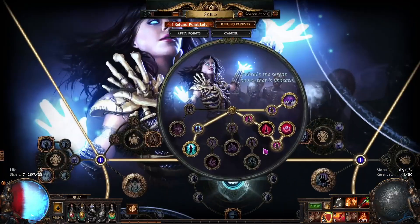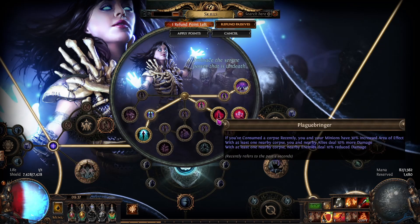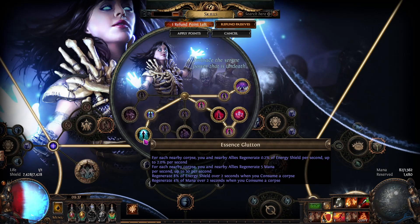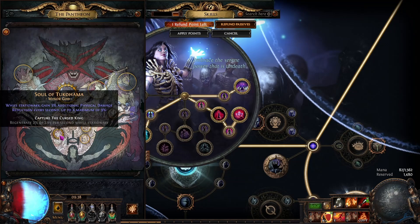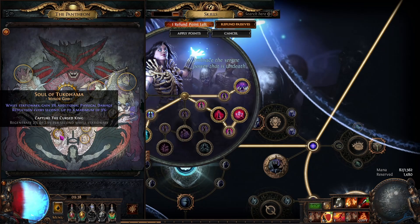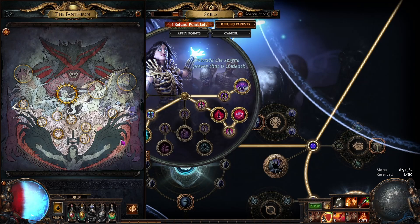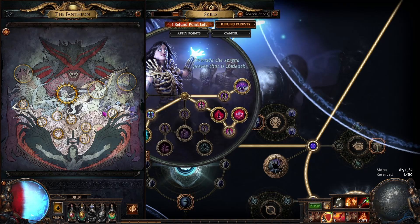The ascendancy order — you should be able to figure it out if you can afford this build, but: Plaguebringer, Corpse Pact, Mistress of Sacrifice, then Essence Glutton. Kill all bandits. For Pantheons: use Lunaris and Tukahama while doing Simulacrums; Lunaris and Ralakesh while mapping; Solaris and Tukahama while bossing.